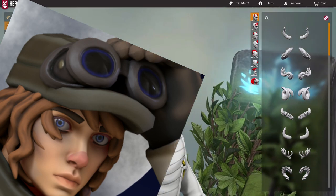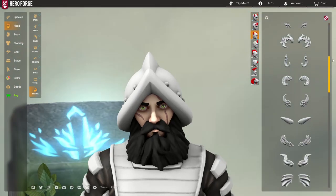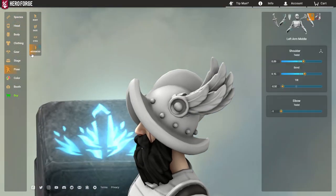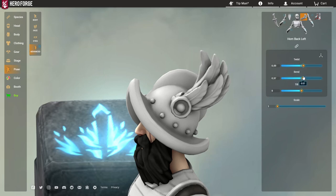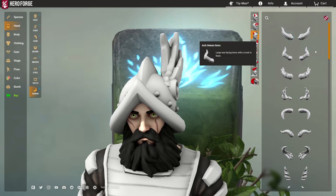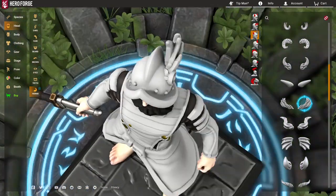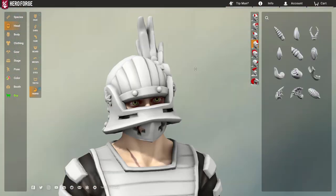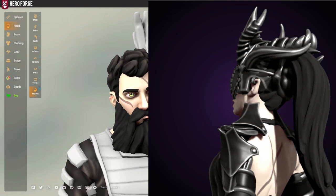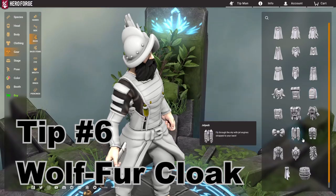Most people know you can use horns to make custom hairstyles — like Second Breakfast does all the time — and I'll probably make a dedicated video on that. But as a small side tip, not only can you use horns to enhance actual helmets, you can use them for simple things like adding a feather. Go into Head and Horns, select Feathered Horns on the back slot, apply it to the helmet, and color it to look like there's a feather in the hat.